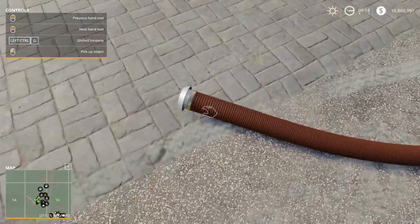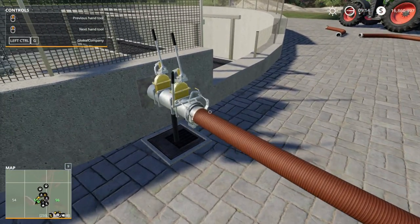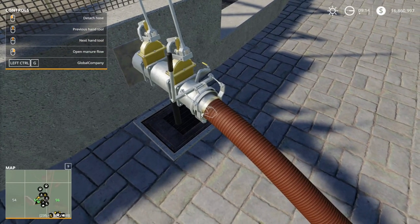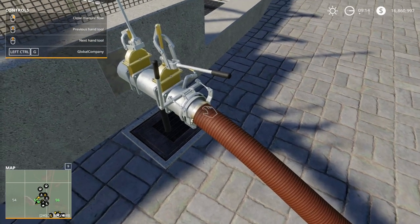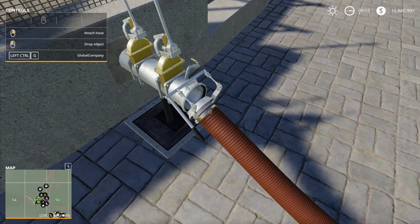We'll just use one hose for now — all you need is one. Come up to the connection point and right-click to attach. Then hover over the hose in the upper left corner and hit the right mouse button to open the manure flow. To remove the hose, you'd close the manure flow first with right mouse button, then left-click to detach.